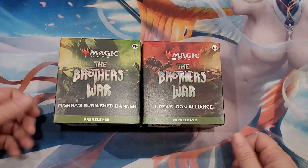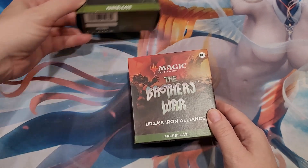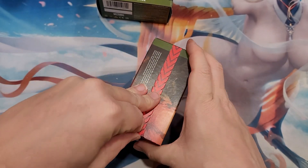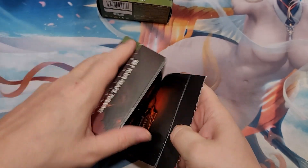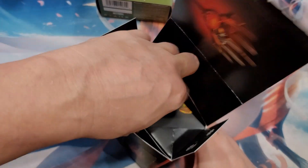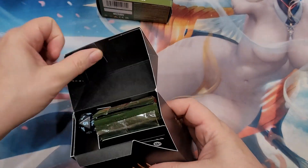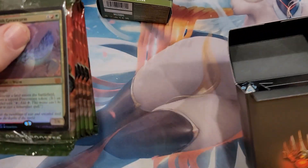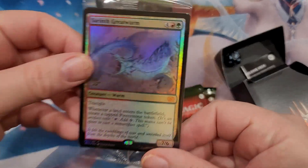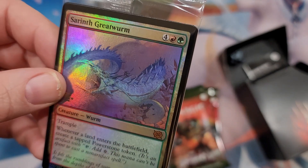We're gonna crack some packs old-school style. I got two of these Brothers War pre-release kits - this is how we used to do it old-school, pop open a pre-release kit, play in a pre-release and go from there. Let's pull them all out at once. Wow, I got a mythic rare! I don't know if it's any good - whenever a land enters the battlefield I create a tapped power stone token.